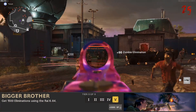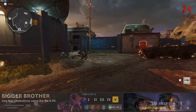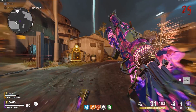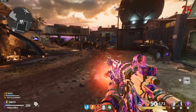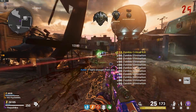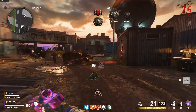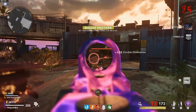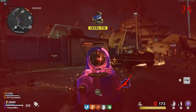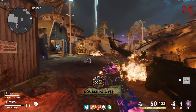The seventh challenge of the season is called Bigger Brother, and to do this challenge you just need to get 1500 eliminations using the Ray K-84. You have to do this on Firebase Z. The Ray K is a really good gun — it absolutely shreds zombies up into the high rounds. It's a super easy challenge. You can get the Ray K multiple ways: you can build it, or you can do the challenge protium to get it as well. If you need help to get the Ray K, I have a video on how to get it using the challenge protium, and I'll also link a video down below on how to build the Ray K.